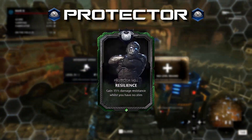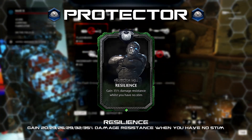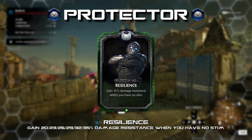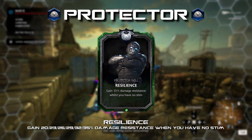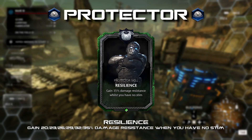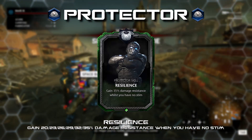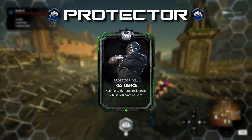Resilience: gain 20 to 35 percent damage resistance when you have no stim. With the idea of making the Protector a tank class, this class currently only has a single defensive card — Regenerative Field — so introducing more unique damage resistance cards would give it extra survivability in both horde and escape. This gives players more options when building their Protector, whether they want flat damage resistance or stim generation. With all the existing and proposed defense cards, the Protector wouldn't be as tanky as a Gunner, but it would definitely be close and deserving of the tank category.